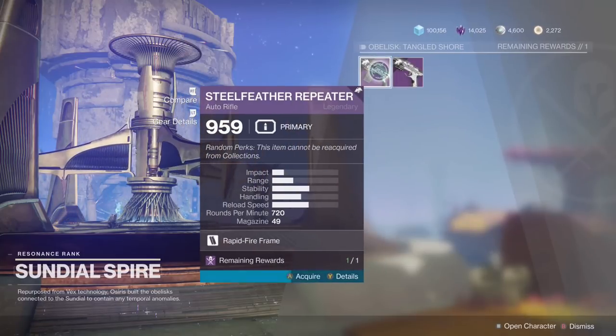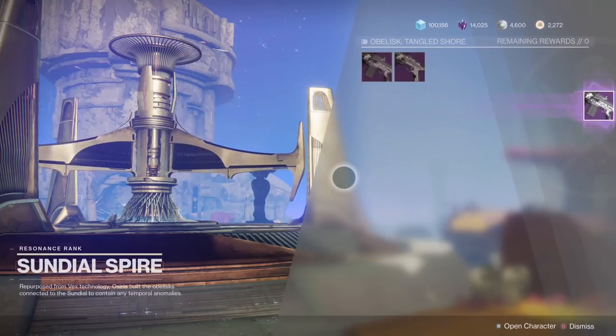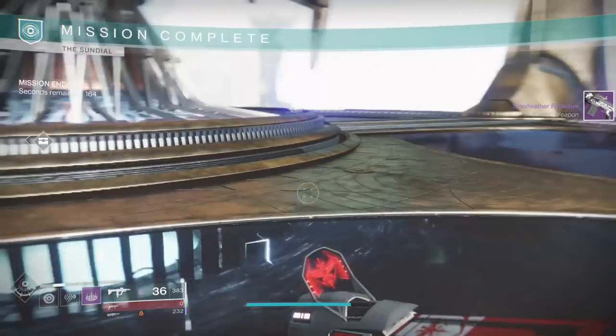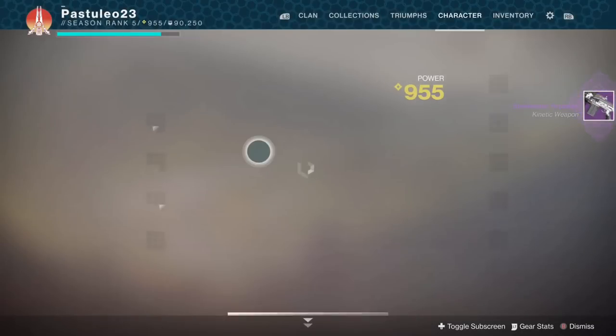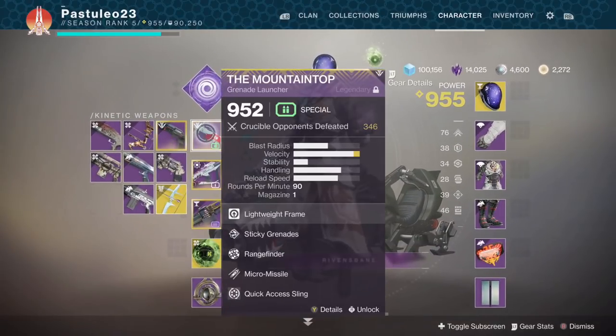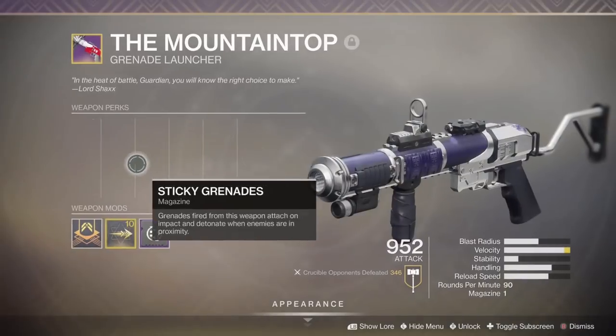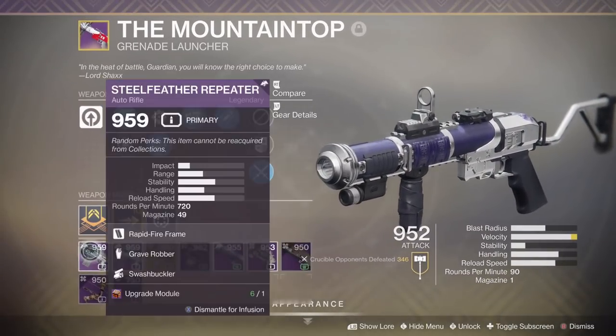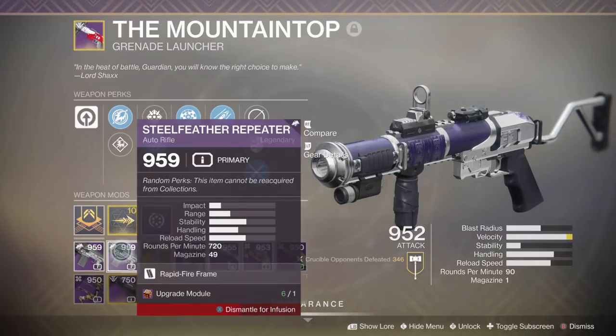Hey guys, you're here for a free infusion material exploit. This works with the sundial weapons. After you complete the sundial, you can choose a weapon. That weapon will make two copies in your inventory, one that you can and one that you cannot see. The one without any perks can be used as infusion material. Then you can shard the weapon for free materials or keep it.